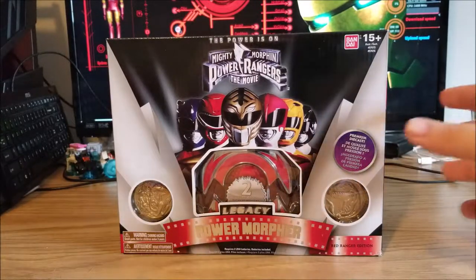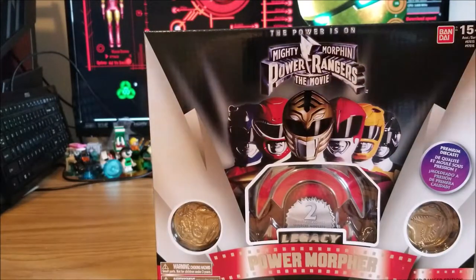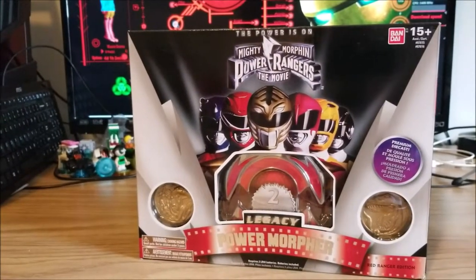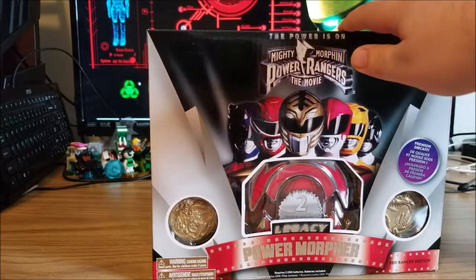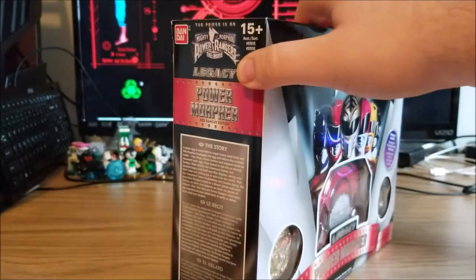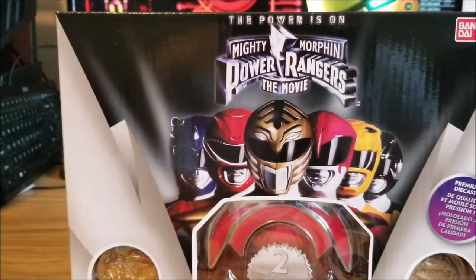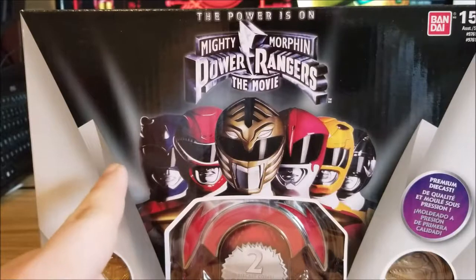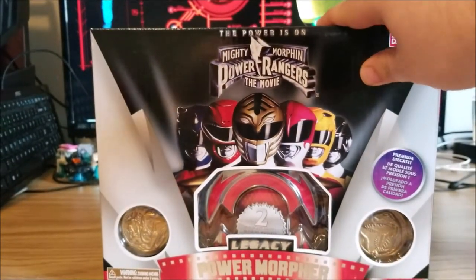To start off, let's check out the box. It looks pretty decent. The original Legacy Morpher had a green box that tried to emphasize the Morphing Grid or how they thought Power Rangers worked. But this one has a more silver, black, gray design to it, and it looks pretty nice. It even shows all six Rangers, though as a huge fan of Power Rangers, I wish they included a silhouette of the Green Ranger to show all seven Rangers from seasons one through three. But it's still a pretty good Legacy box.